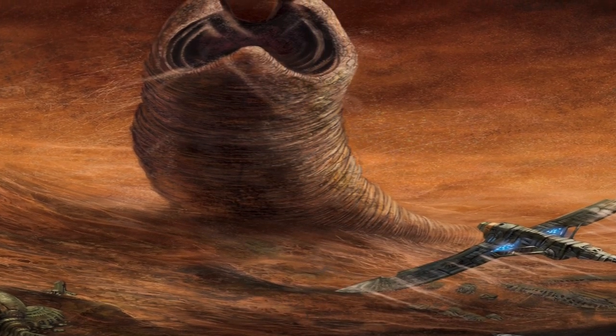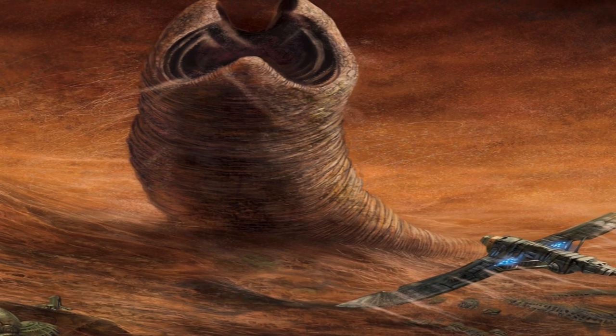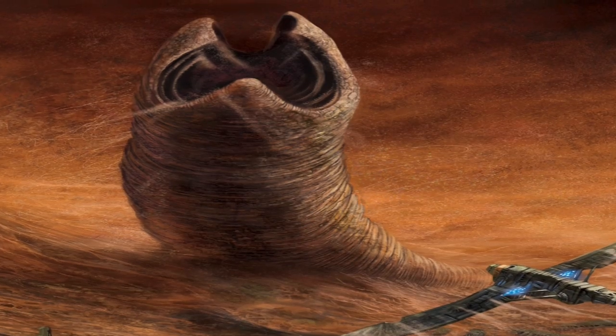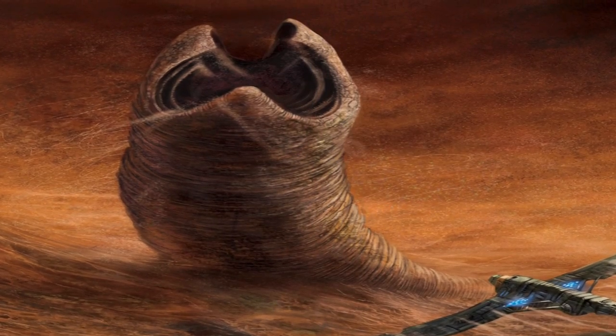The sandworms would breach in pursuit of the origin of such vibrations, creating a truly terrifying spectacle. This was an effort to defend their territory, of which they were highly protective. An example of this can be seen in the first novel with Paul Atreides' first encounter with a sandworm, which destroys a spice harvester.